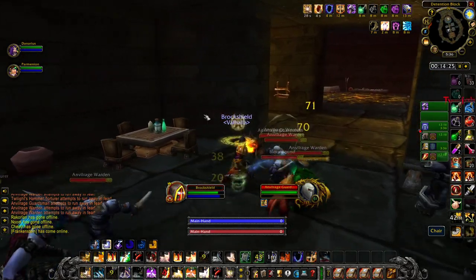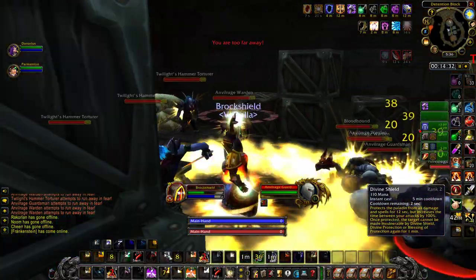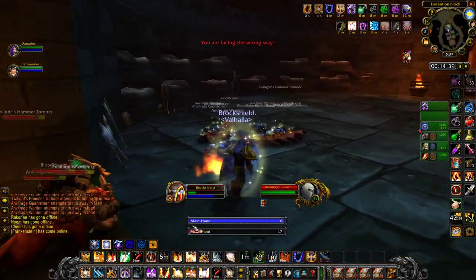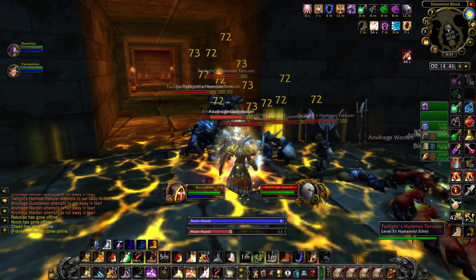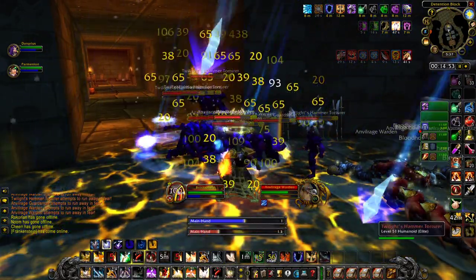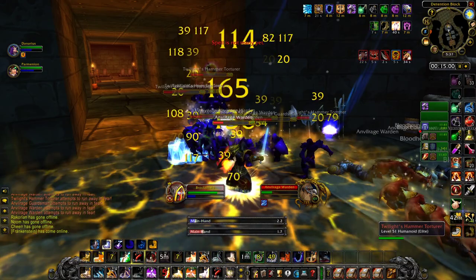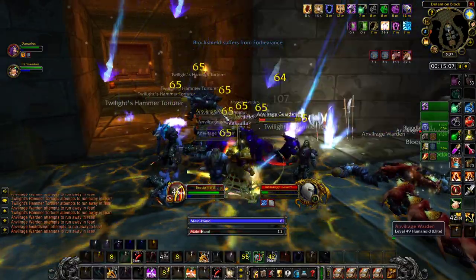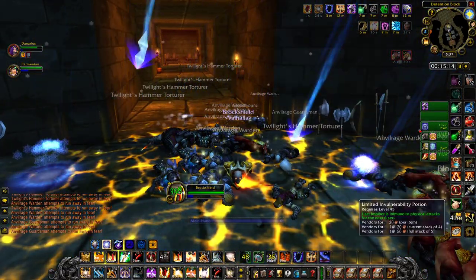Mages are again first class in terms of AoE DPS — I'm not sure if warlocks have caught up to them as a casting class. There's still something very simple about casting Blizzard and not worrying about what Parmenion is doing, because he's just adding so much value just through existing. That does take a load off Brock Shield. And here you can see just how well that symbiotic relationship works — in two pulls we wipe up the entire inner area.